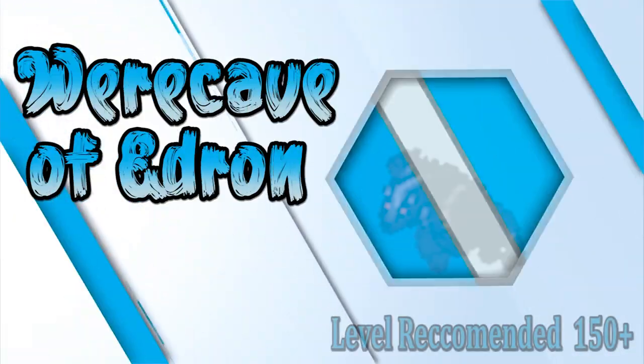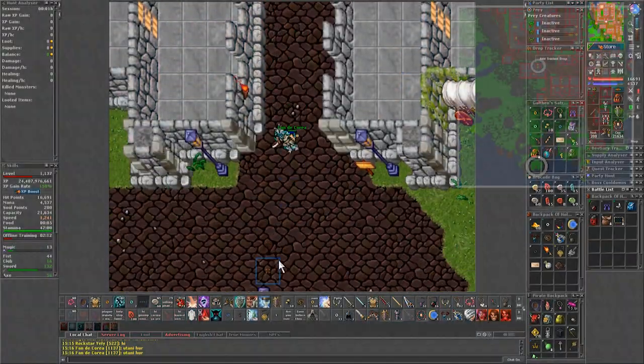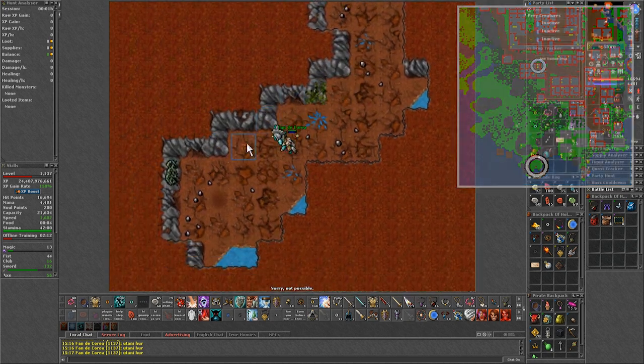And finally, the last were-creature spawn to cover — here is the were cave of Edron. This spawn is located to the southwest of Edron, through the apartment sewers and towards the old orc cave.